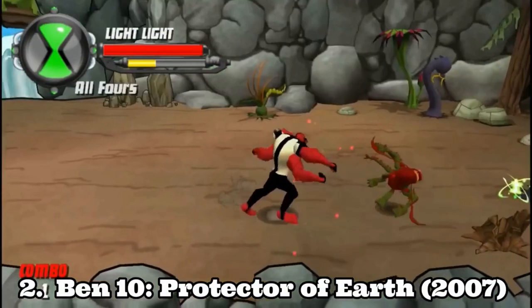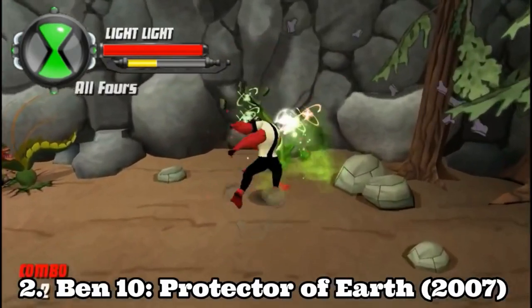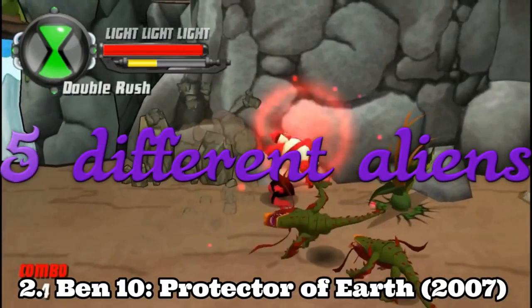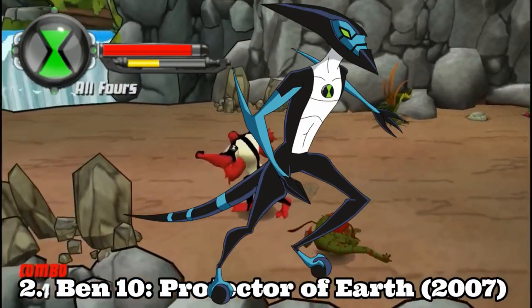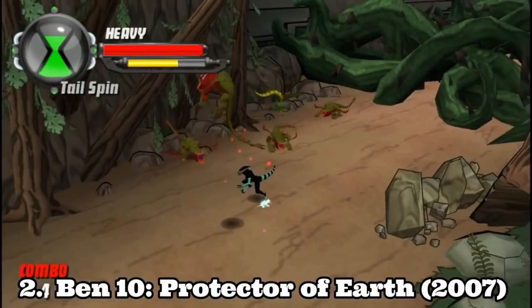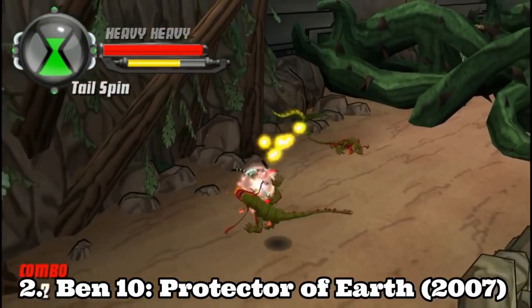Ben 10 Protector of the Earth is awesome. It has just the right game formula for a game like this to be incredible. It features five aliens: Four Arms, Heat Blast, Accelerate, Cannon Bolt and Wild Vine. And all aliens are so awesome that you don't know which one you want to play. Each one is unique and has different moves.